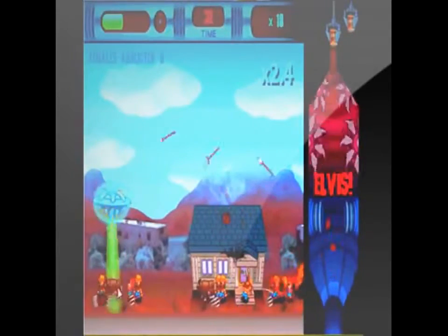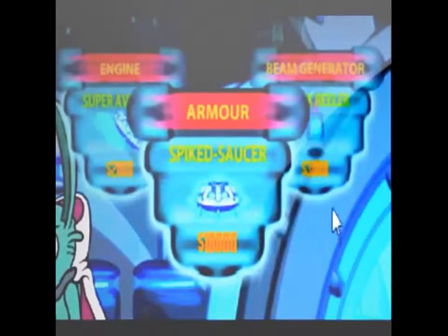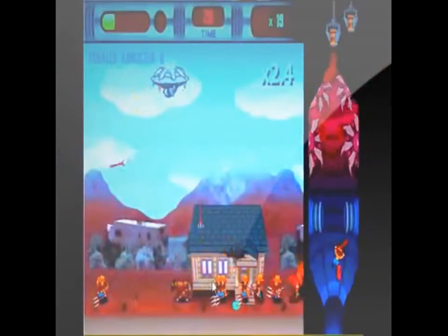We give it 2 stars for gameplay. This game is fun, but can get a little boring. The upgrades to the ship are a little overpriced. You can upgrade things like how fast your beam picks up and how much you can pick up at a time. While abducting people, you have to avoid bullets, planes, and things that people throw at you.